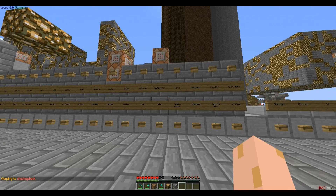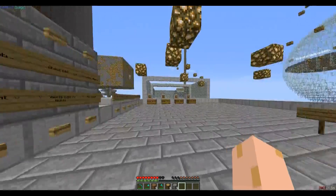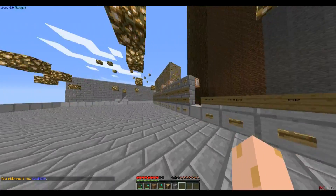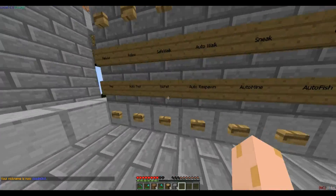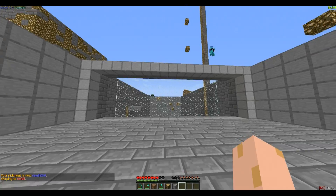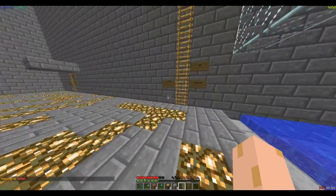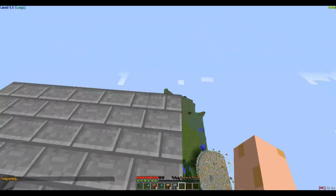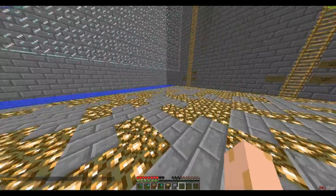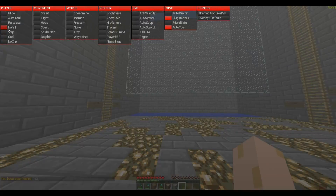Next would be no fall, which — you know — no fall is no fall. It doesn't really work unless I have op. I guess I'll go ahead and op myself and go over to the no fall spot, turn on no fall. Bam — weee! Now you see I loved that terrifying fall that I had eight heart attacks on.